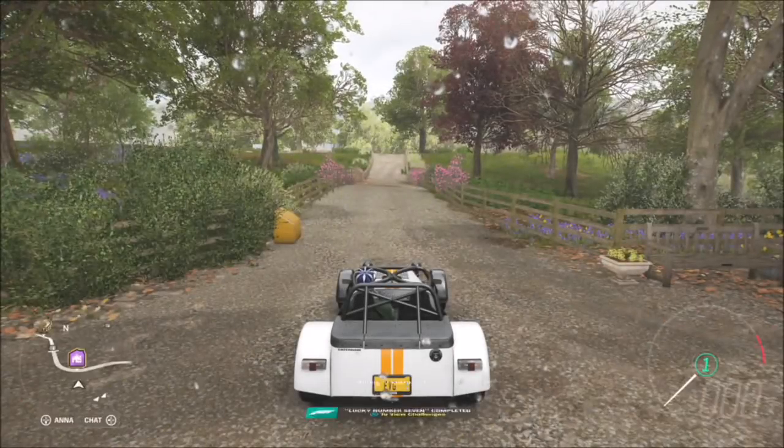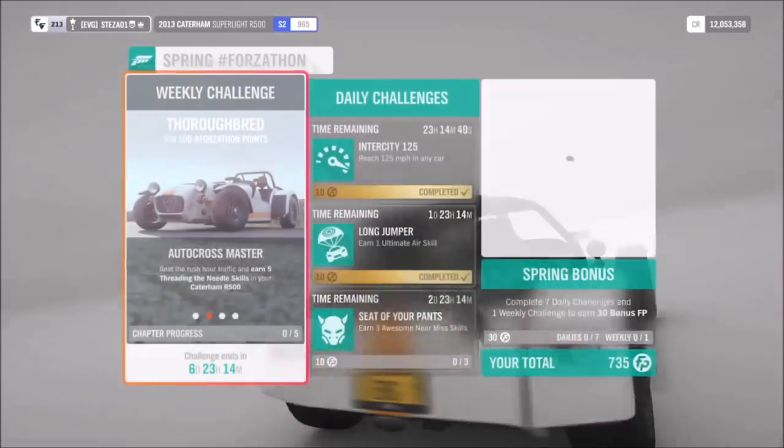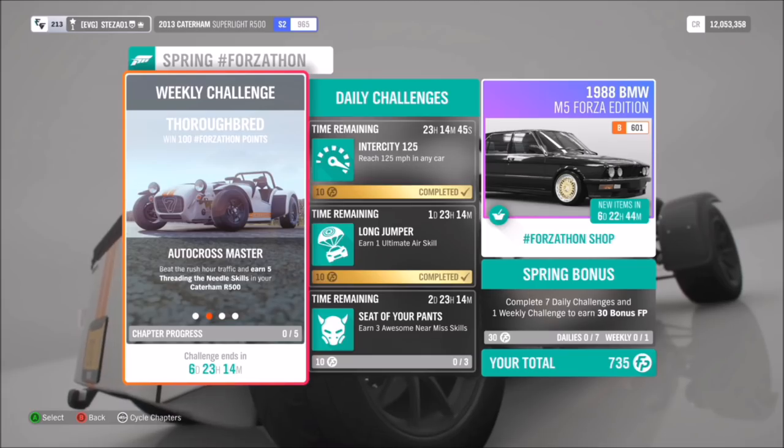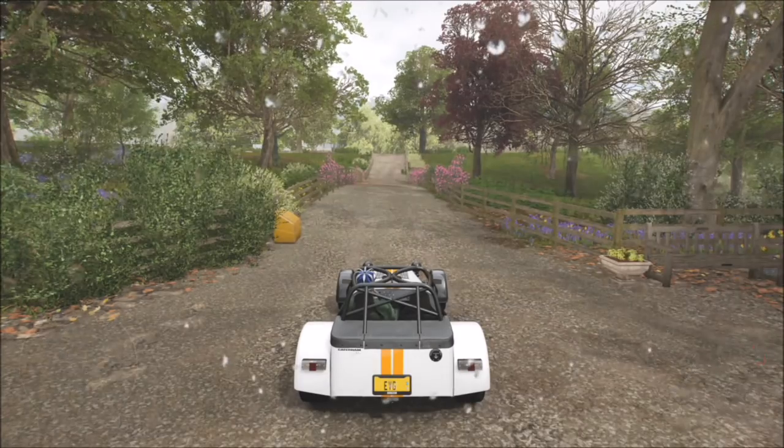To do the first challenge, all you have to do is select your Caterham R500 and leave your house or the main Forzathon show — and that's the first one completed. Now the next one wants you to earn five threading the needle skills.